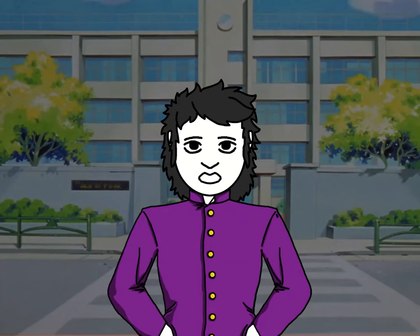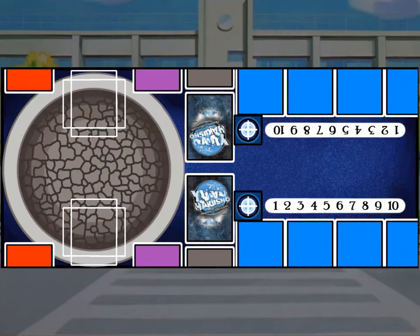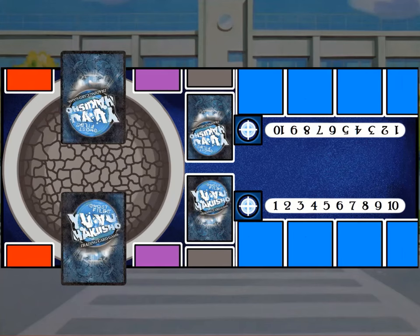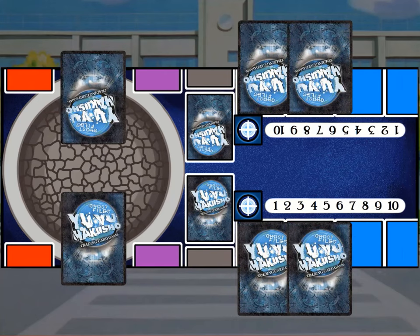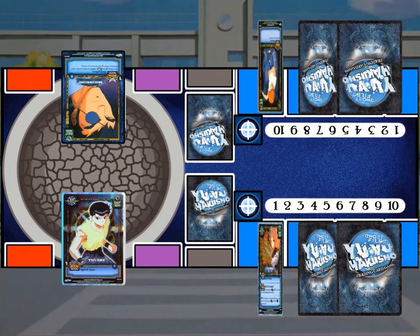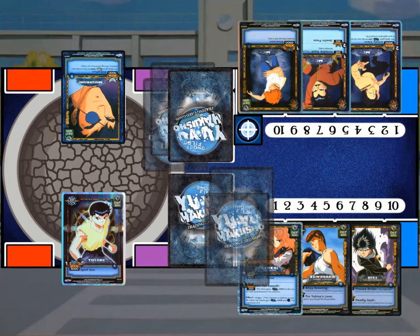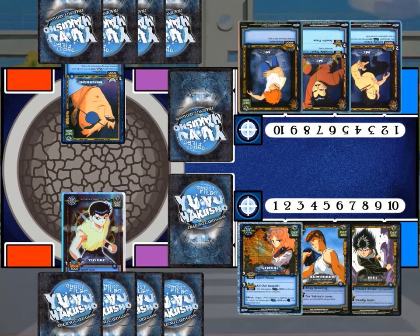Going back to the playmat, let's get into how we prepare to beat face. First place your spirit token on your spirit tracker at 0. Next place your 4 starting characters face down in the character spaces — one in the arena and the other 3 in the 2nd, 3rd and 4th match slots on the sideline. Once both players have done this, flip over and reveal your characters at the same time. Finally, shuffle your decks, decide who starts first and then each player draws 4 cards.